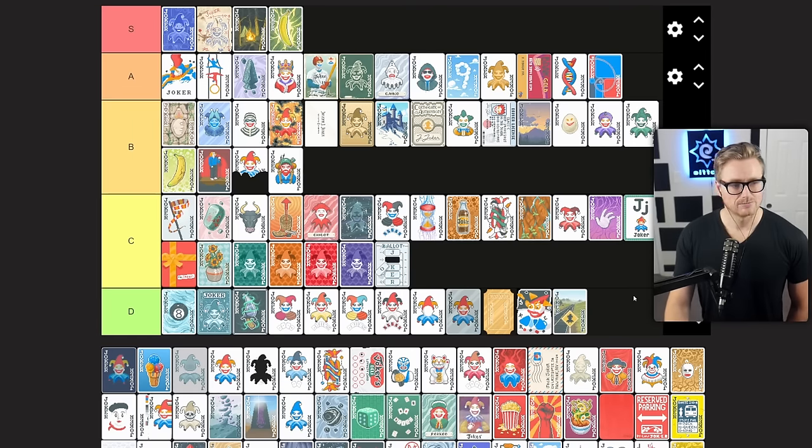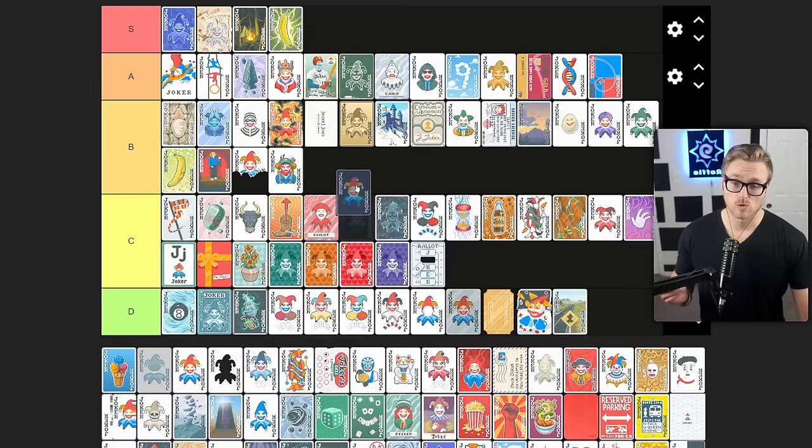Hologram gains times 0.25 mult per playing card added to your deck. This is another scaling multiplicative option that, depending on where you are in the run, can be easy to get online and be a good option going into the late game. There are also tools that allow you to amplify this without having to spend money on packs. If you get it early enough, it's a great option for having your score take off. B tier joker for me.